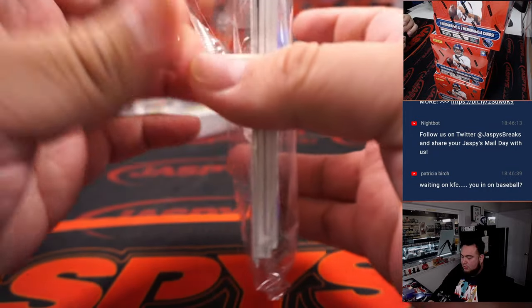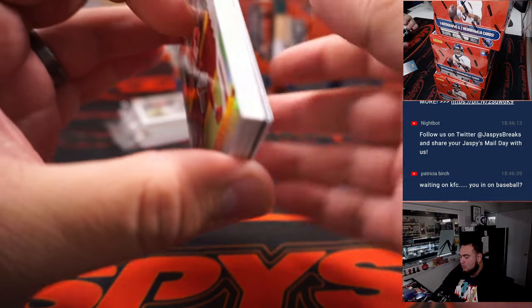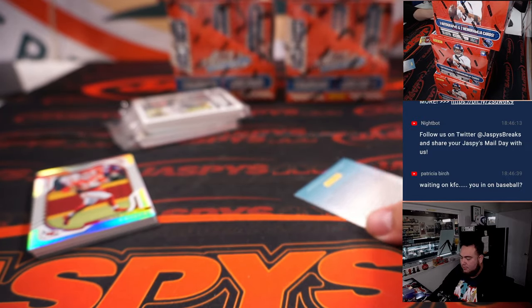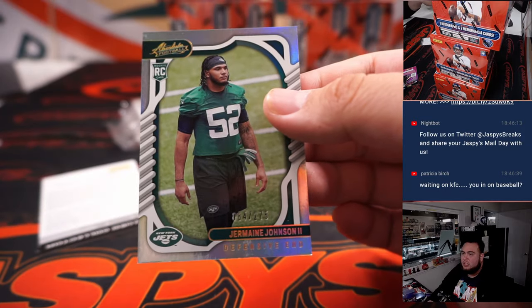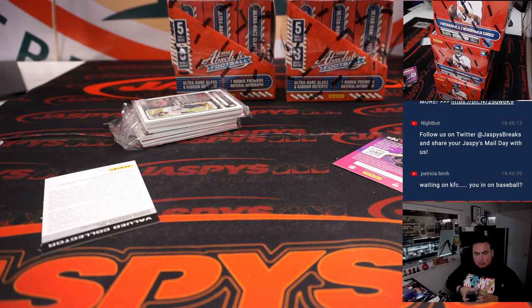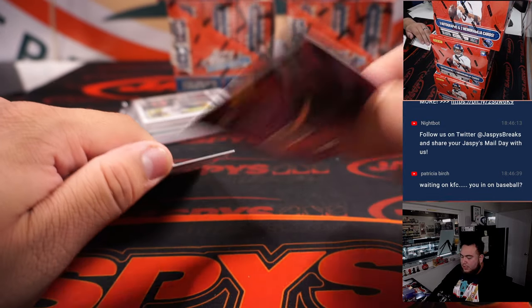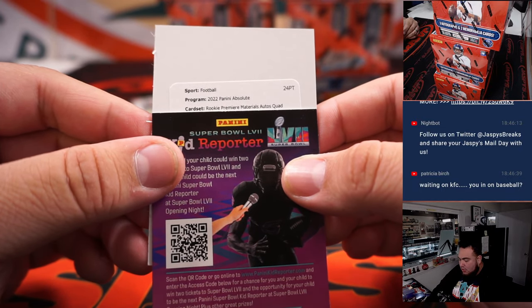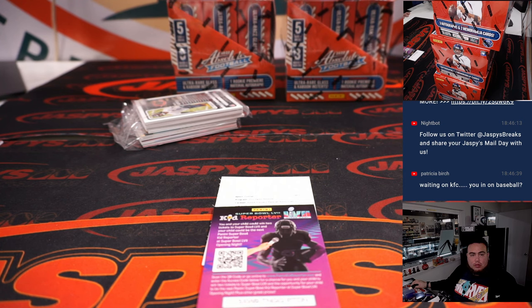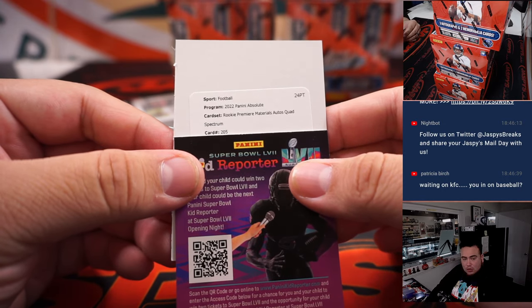Feels like we have something here — actually it's a redemption: Chris Alave to start us off, and Jermaine Johnson. We got another redemption here — Rookie Premier Art Material Autographs Quad Spectrum. Card number 205, 49 or less.